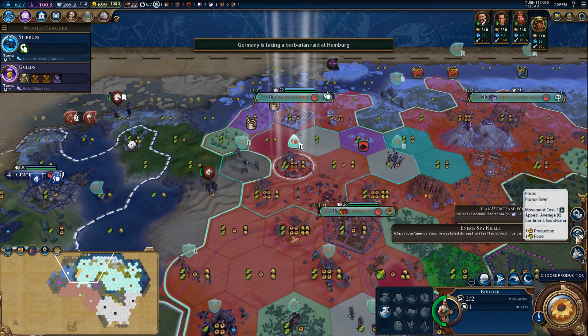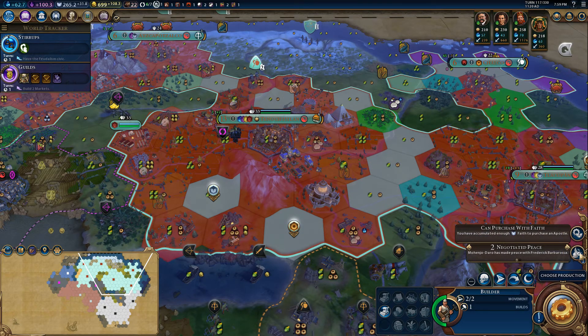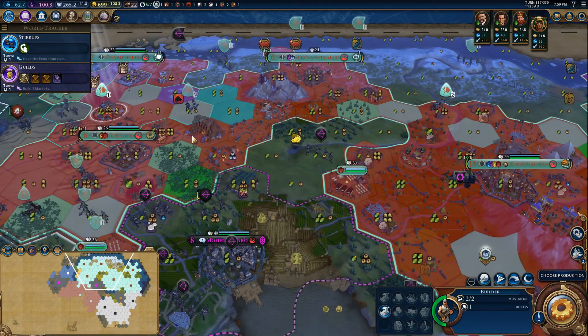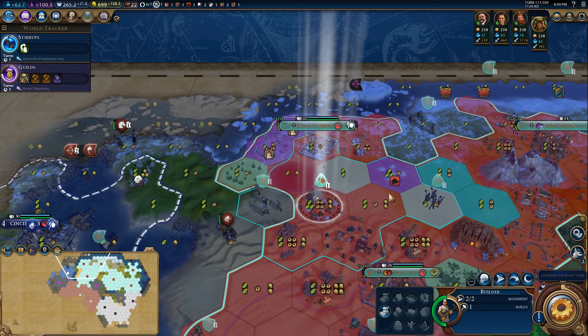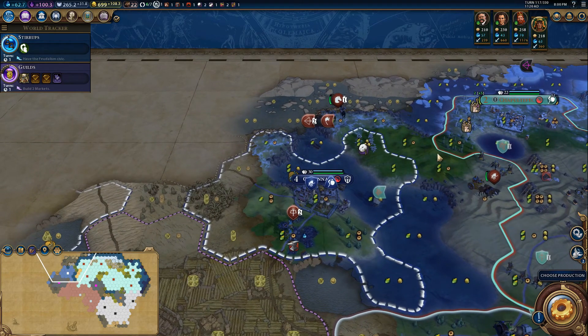Now we killed an American spy! Is that a city-state suzerain bonus that I'm not aware of — that we get much better at killing enemy spies? That's two in a row; can't be a coincidence.